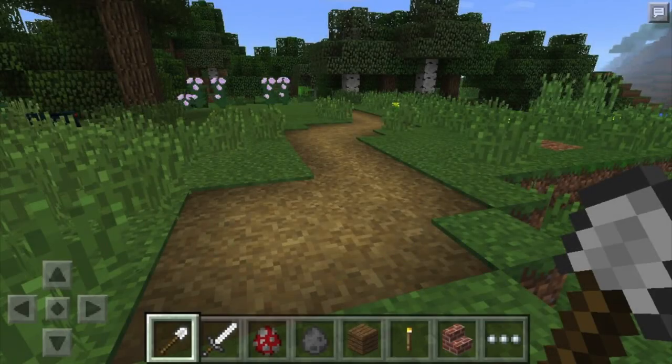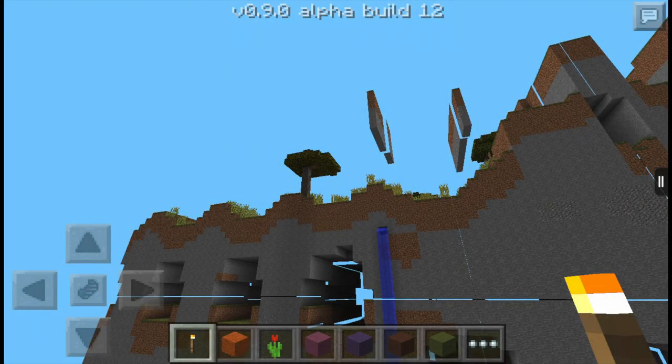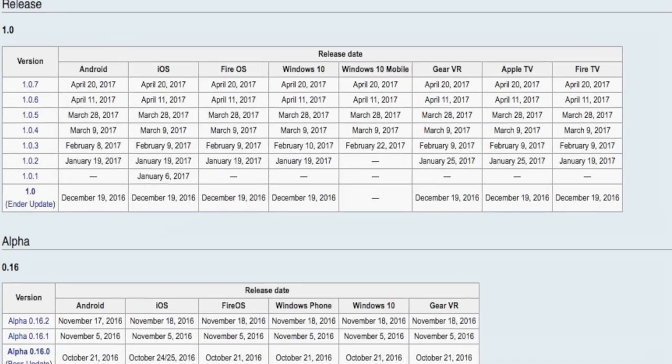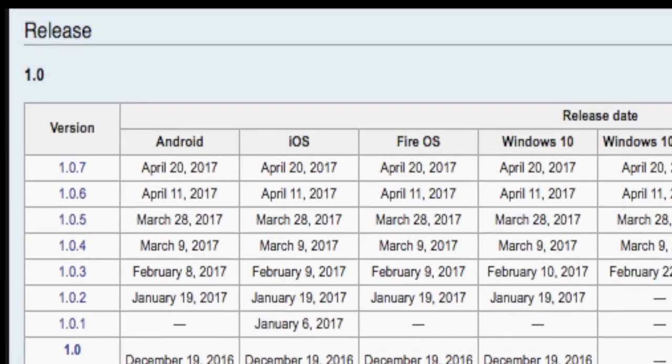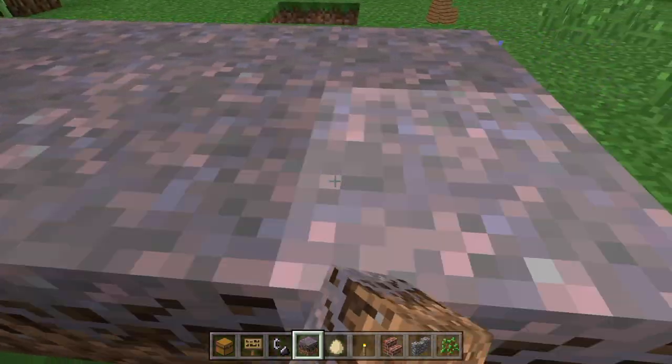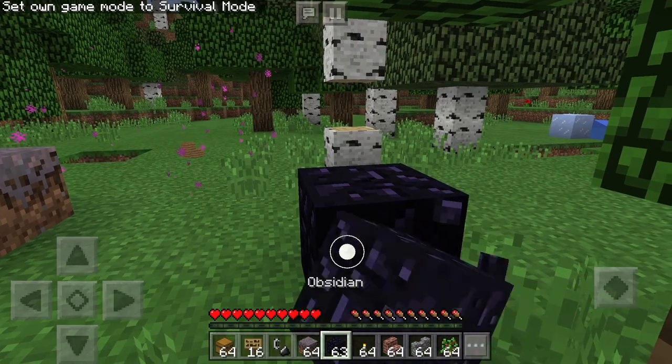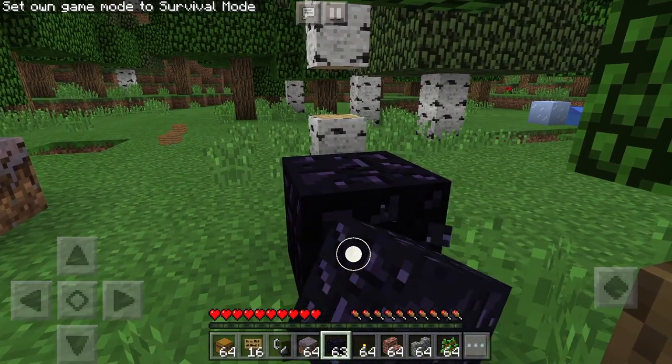Gravel blocks were used as paths in villages, but in update 0.11.0 they were replaced by grass paths — pressed dirt created by using a shovel on grass. In 0.9.0, a glitch caused the edges of worlds to spawn with hydrated farmland, which was removed in a later 0.9.0 update. MCPE was not deemed complete for six years, making it the longest game to stay in alpha. Mycelium was supposed to be pink in Minecraft PE, but the developers found workarounds to fix this glitch.